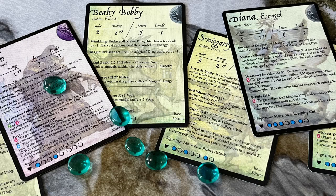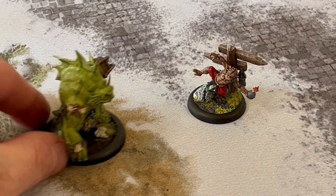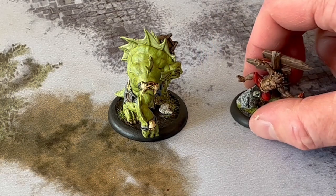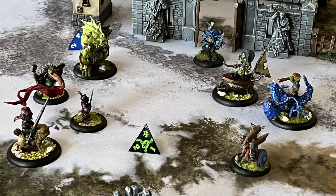It's also worth noting you don't have to use all your energy — you can hold onto it to use for reaction steps. Every time a character completes an action — a jog, step, melee attack or whatever — their opponent gets to make a reaction step with one of their characters. That character spends one energy and moves one inch. This is a great way to duck out of melee range when an enemy charges you, or to quickly hide behind an obstacle to gain cover against an anticipated arcane attack.